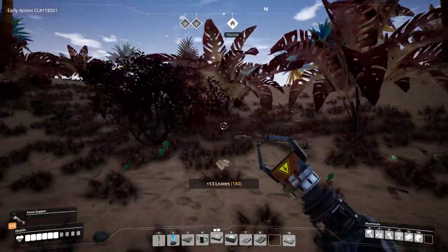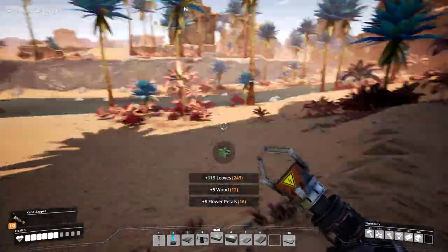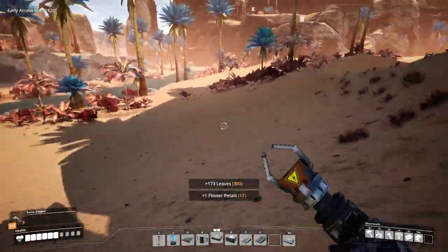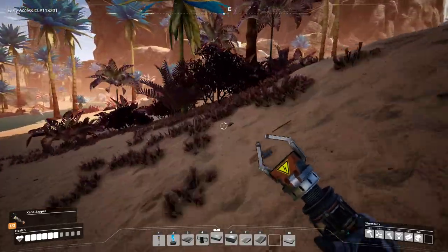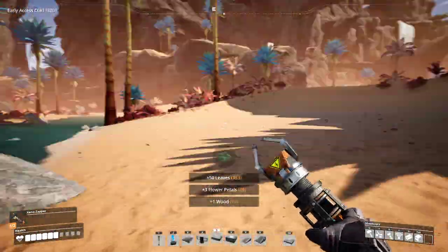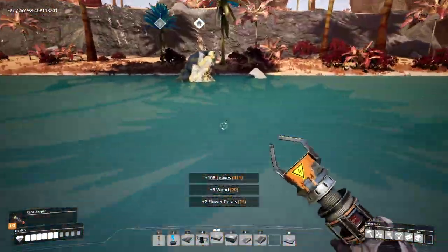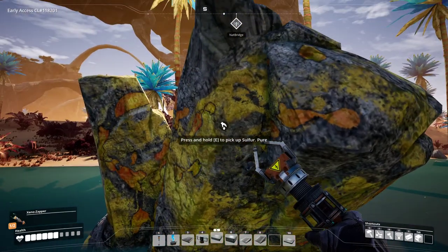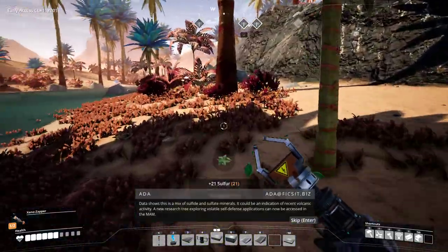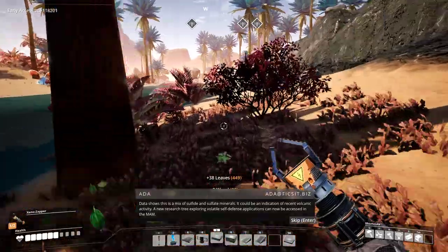I think we're going to head back toward the hub at this point and collect more biomass. Trying to avoid the insects — under the old game, I would go after all these guys and fight them because they didn't respawn. But since they do respawn, there's really no point to fighting them. And here is some sulfur, which you can use to make explosives. Ada says: 'A new research tree exploring volatile self-defense applications can now be accessed in the MAM.'